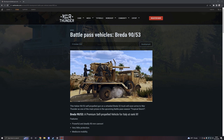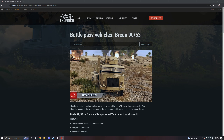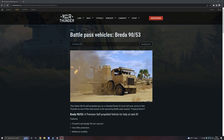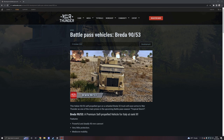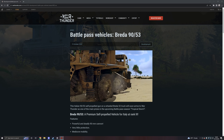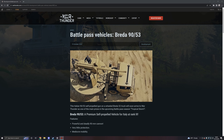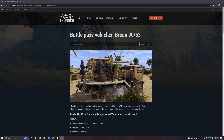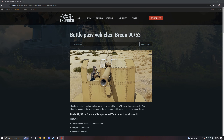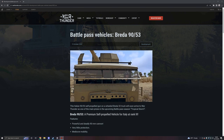Hello everybody and welcome to another War Thunder upcoming content video, released today on the 19th of October. We have our second look at a new battle pass season vehicle - this time it is a ground vehicle. Previously it was the HMS Gay Archer, but now we get a new Italian mobile artillery truck. I'm not sure if this thing is artillery or anti-air, but in the game it will be a tank destroyer. This is the Italian Breda 90/53, a self-propelled gun on a wheeled Breda 52 truck, arriving as one of the main prizes in the upcoming battle pass season: Tropical Storm.